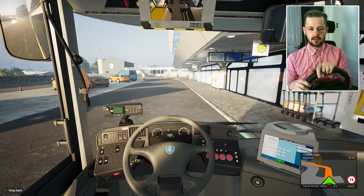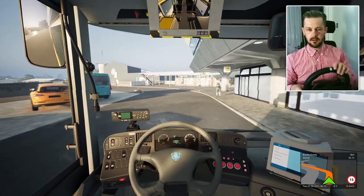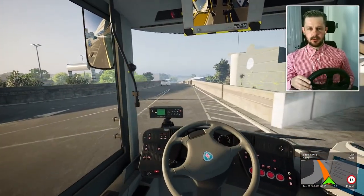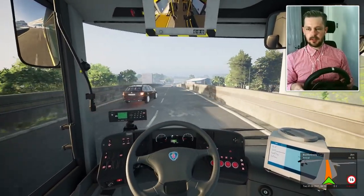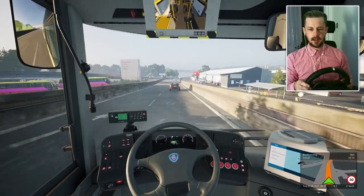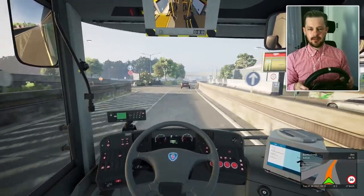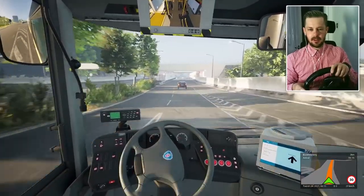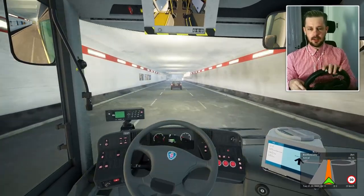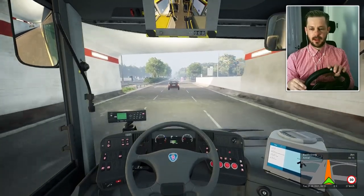Here we are in the cab now — accelerator, brake. Let's try driving this. We need quite a bit of wheel turning in order to move left or right. Oh, it's nice — quite real, if you ask me. I need to adjust my sitting position; I can't see the nearside mirror too much when I'm turning. The speed limit here is 30 kilometres an hour — doing about 27. Quite realistic so far. The sounds of the bus going through the road and all the plastics creaking are very realistic.